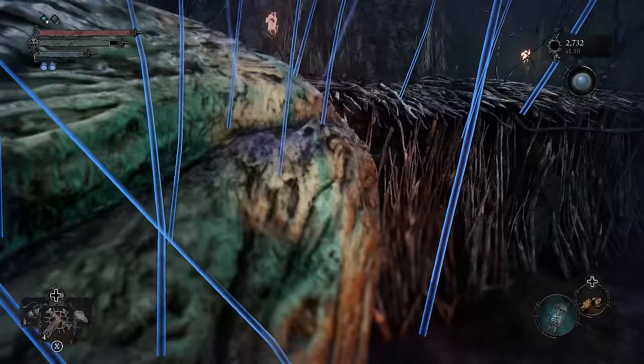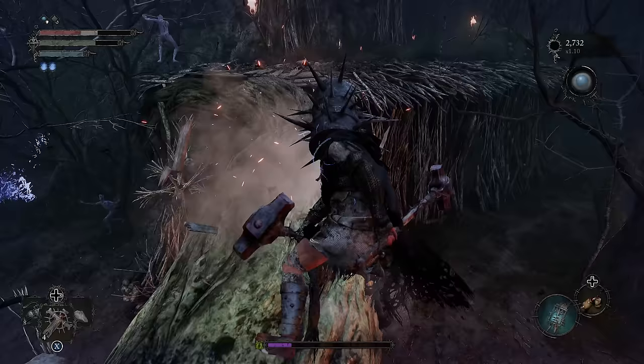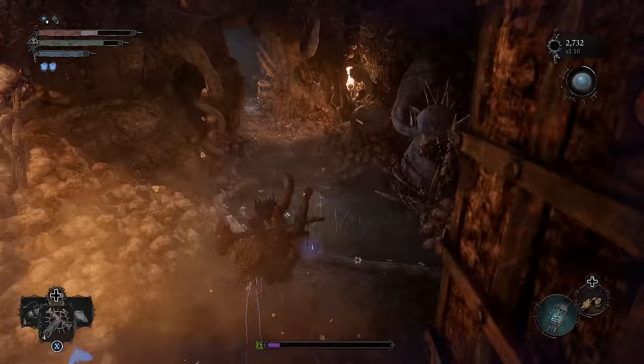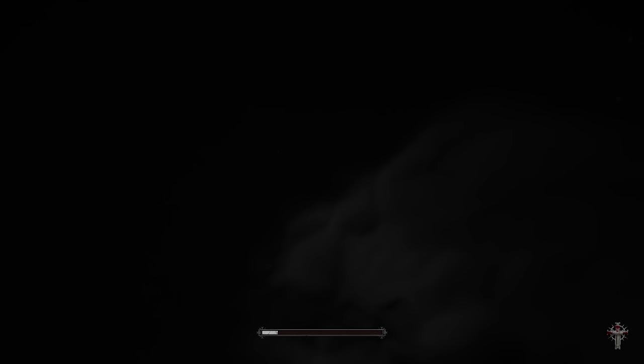Now we are actually going to run past some enemies here and get a nice little shortcut back. Might have to fight my way past this guy. Let's go past him, right past this guy. And we have a door right here. And there we go — we're back.